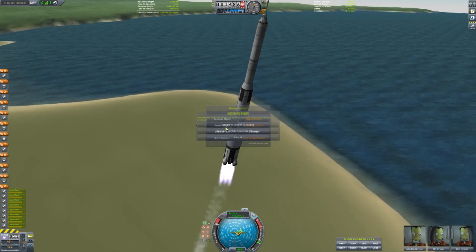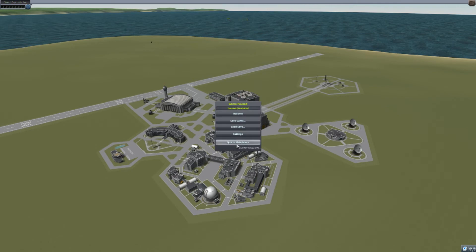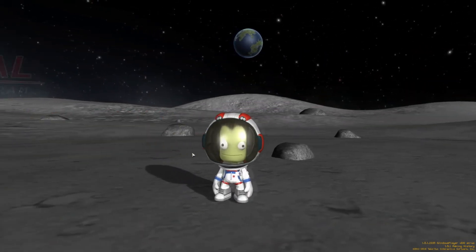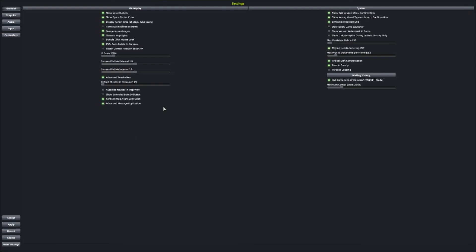If you've just got the game or haven't twiddled with the menu options, you might not have auto strut available immediately. What you need to do is quit back out to the main menu, go to your settings, and click on 'Advanced Tweakables' — make sure the green light is on. With that enabled, it allows you to activate the auto strut option when you're in the vehicle assembly building or the aircraft hangar. If you don't have advanced tweakables on, that option won't appear, so it's very important.